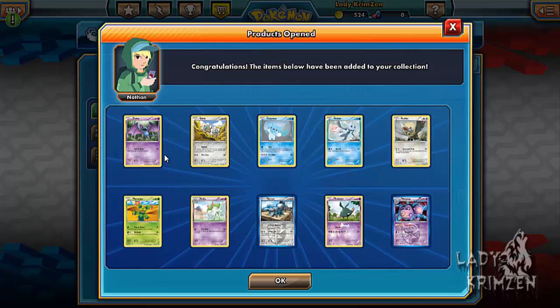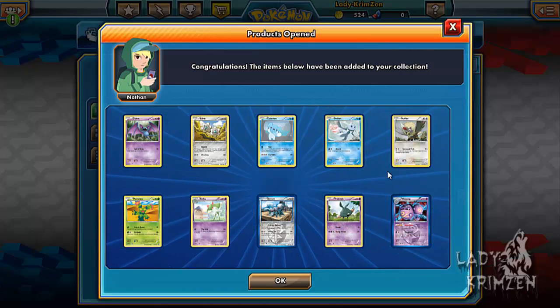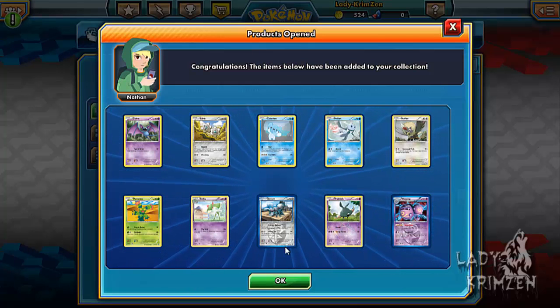Next pack: Zubat, Klink, Chubchu, Frillish, Rufflet, Maractus, Curlia, Durant, Trubish Reverse Holo, and Wheezing as the rare.